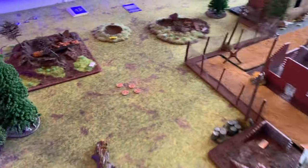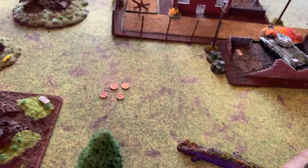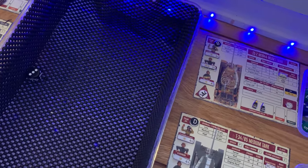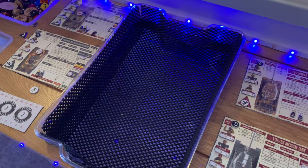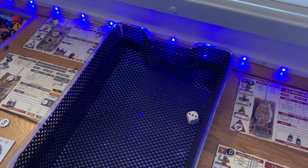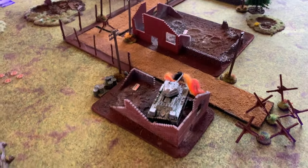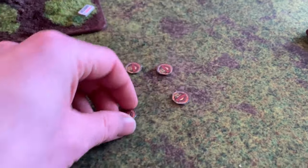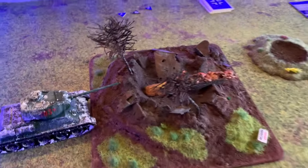We need to pick four initiative tokens. First off, it's a radio check. We're in line of sight of each other but the Germans are not, so we'll see if we can get a radio check. The Soviets do not pass because they're inexperienced. The Germans fail it just because they're out of line of sight. So we'll pick our tokens at random — we don't know which is which — and just give our first order, then reveal initiative for the first round.